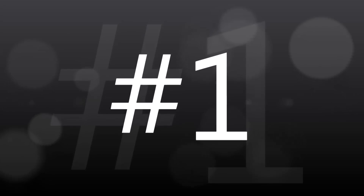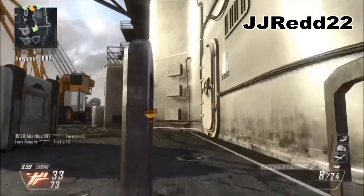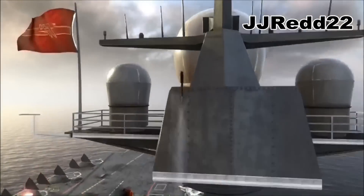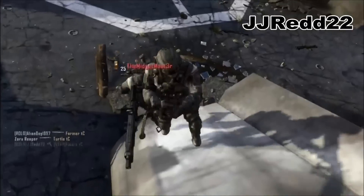And finally, at Number 1, coming from the map of Carrier, JJRed22 throws his Combat Axe over the carrier, ricocheting off the top of the carrier, bouncing off the ground, and hitting the guy in the chest. What a great way to kill someone.